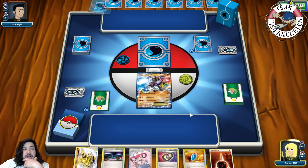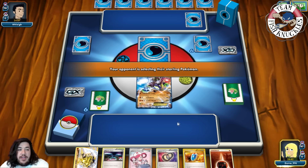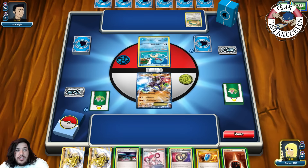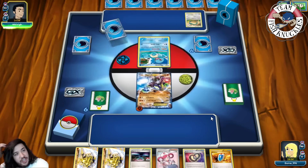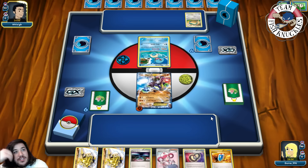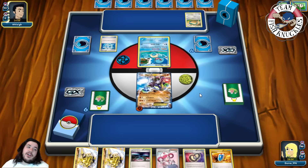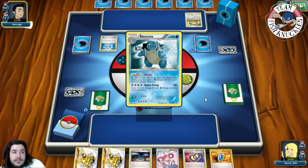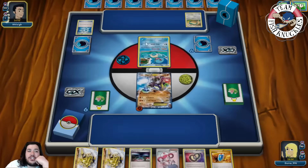Our opponent shows two Squirtle coming down, plus a Snorlax. We attach a Fighting energy to the active and pass. Our opponent draws — they play a Dive Ball to search for a Water Pokémon. Blastoise is grabbed. If we find a Strong Energy we could knock out the Squirtle in one hit.